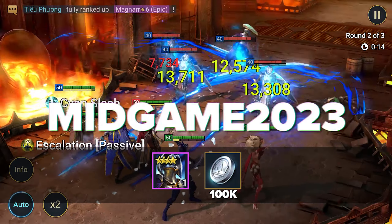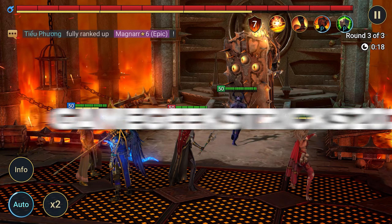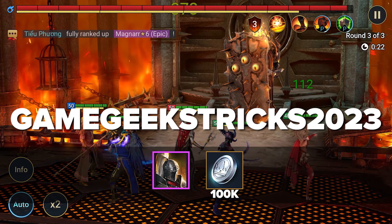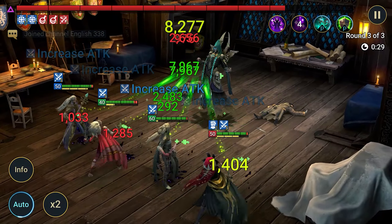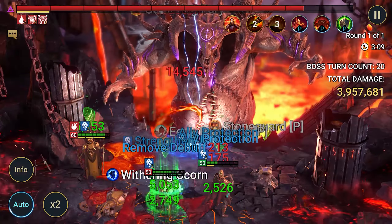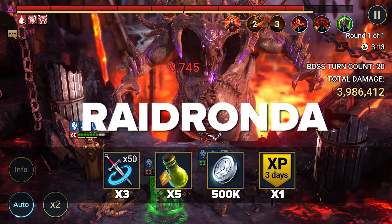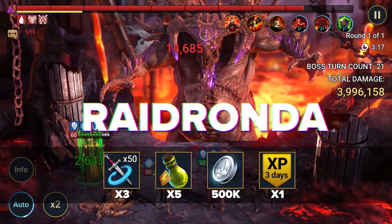Let's start with a promo code for a rare hero for beginners. GSSPCRAID22 gives a rare champion Mother Superior, 300,000 silver, and three chickens for pumping up champions. The next promo code for an epic champion is SUPERPOWER — gives epic champion Deacon Armstrong, 24 magic bruise, one skill tome, and 200,000 silver. The code for epic hero Chanaru is LUCKYRAID — gives epic champion Chanaru, 300,000 silver, and one feed for pumping.